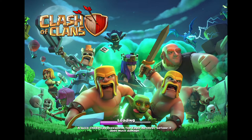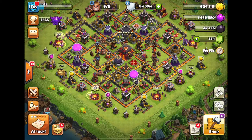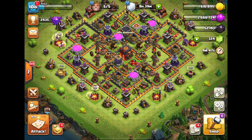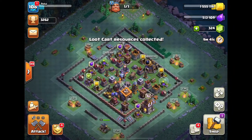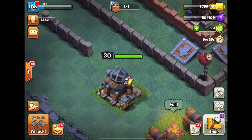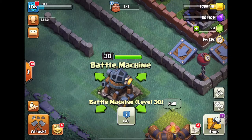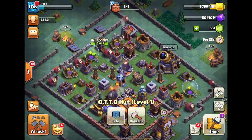Yo, what's up guys! You read the title correctly — we finally managed to obtain the Autobot. Battle Machine level 30, can you imagine that? It took so long to get it. The maximum storage capacity at Builder Hall 9 is only 5 million, and we had to fill them up fully 15 times because it took 75 million to upgrade to level 30. It's mind-blowing how much it actually takes.